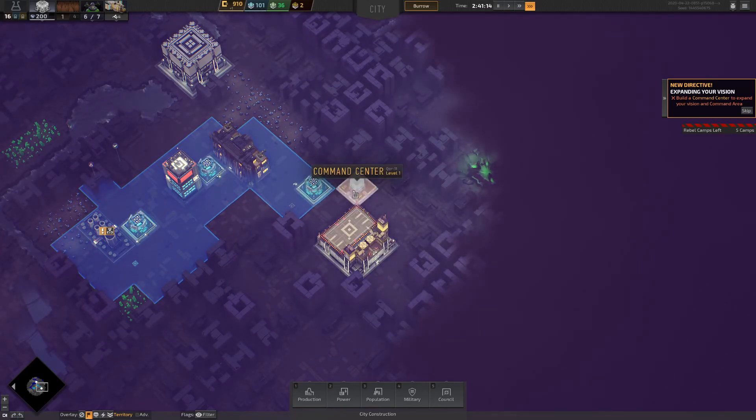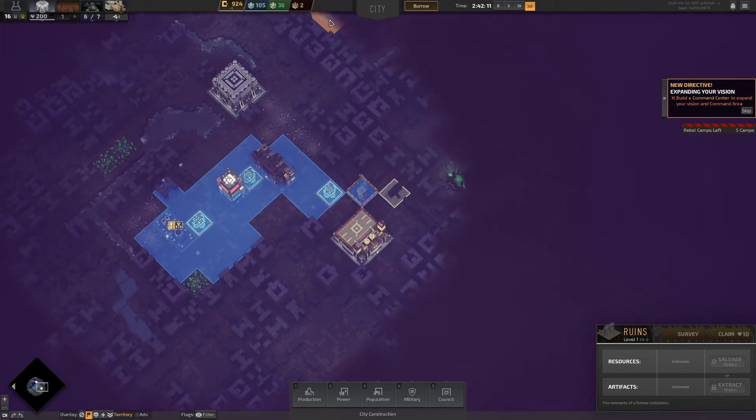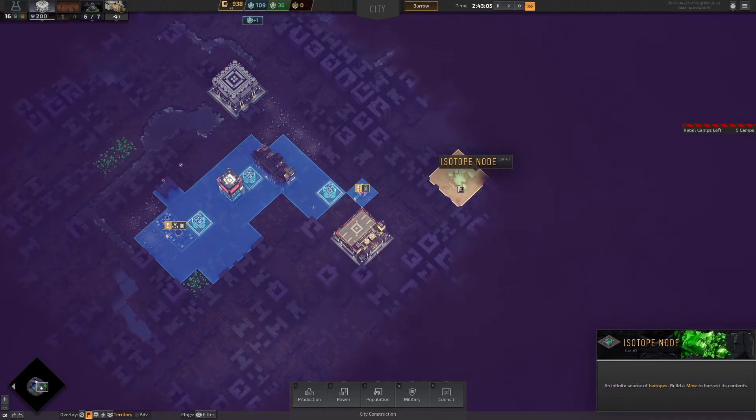Now I should be able to build there — yes! I need this to be active now, which will let me go into this area. We're just going to be symmetrical to this council law. Done — there we go. It's not a very large area at all, but we do have a node — 'an infinite source of isotopes, build a mine to harvest its contents.' These are mines, I was right.